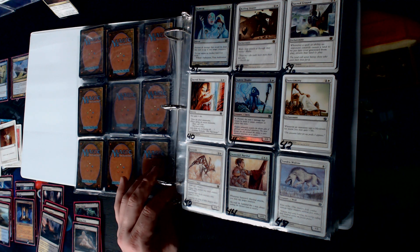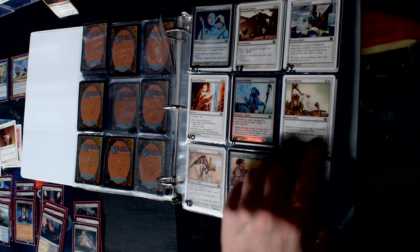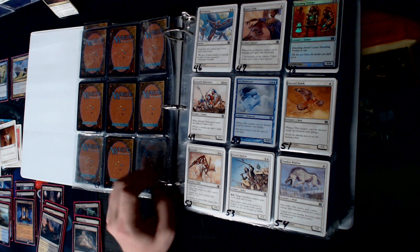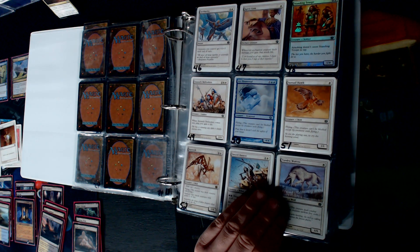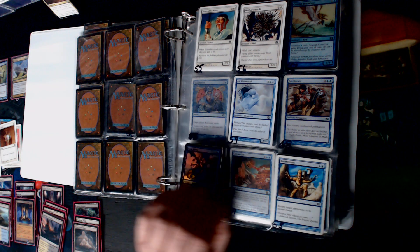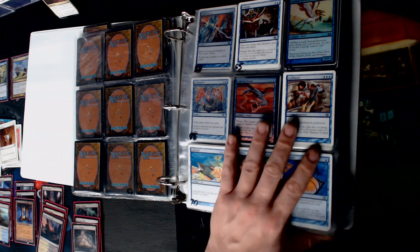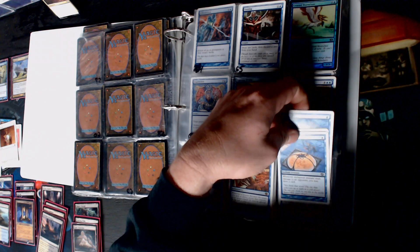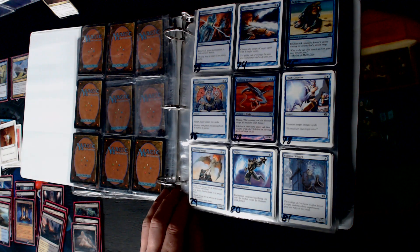Whenever a spell or ability an opponent controls causes a land to be put into play, return it. Whenever an opponent taps a mountain for mana you gain a life - well, maybe not. Spirit Link! I got Spirit Links - I think I was looking for a Spirit Link the other day. Boomerang, Wipe Order. That's kind of the greatest part about the old core sets. Curiosity - how many of those do I have left? I have three, those are probably all getting used.